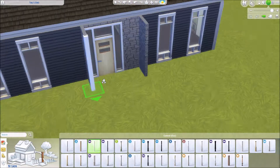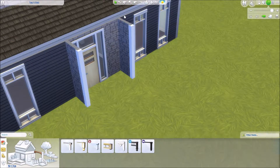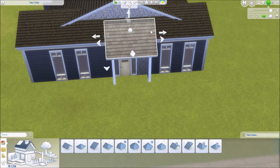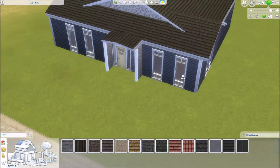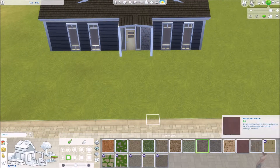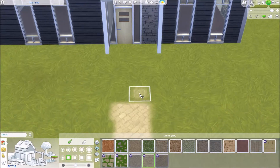I wanted the front by the door to be all stone — you know those houses that are half stone and half siding? I wanted the front entry area to be stone with stone pillars, and then siding on the other sides. I know exactly what I'm trying to say now that I'm watching this back, and I know exactly how to do it.